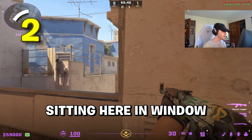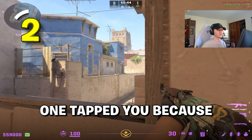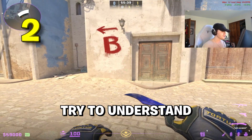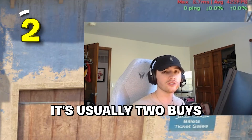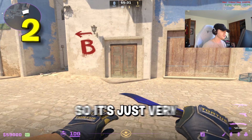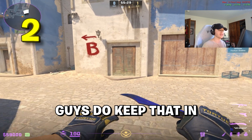Imagine you're sitting in window and someone swings with a P250 and just one-taps you because you didn't understand the economy. One thing you can do is just try to understand what the buys are. It's usually two buys — if they lose two buys, then they will have to save or they will have to force. So it's very important that you guys keep that in mind.